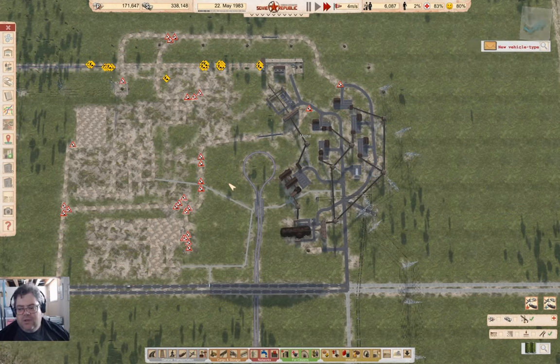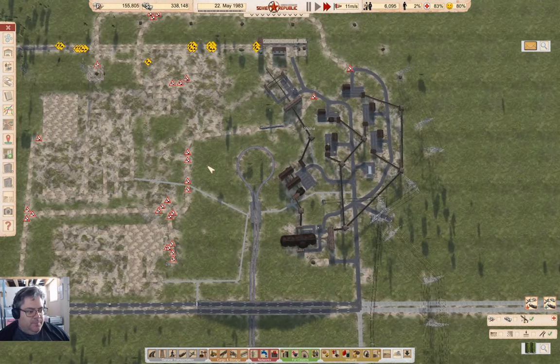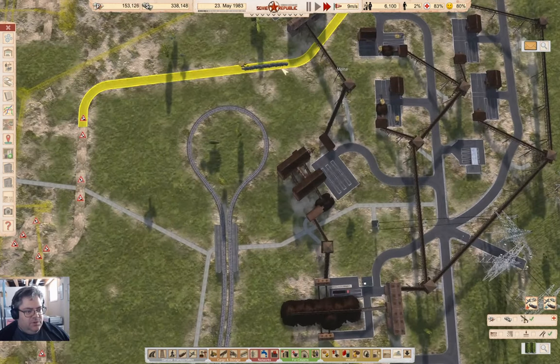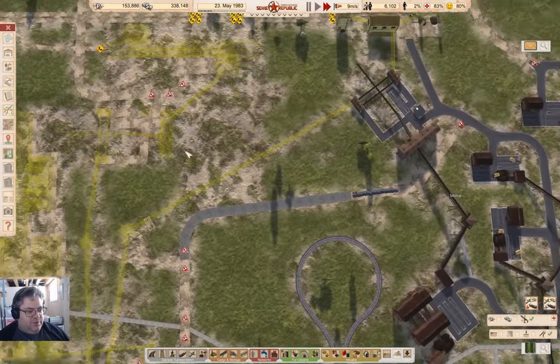Hey everyone, welcome back to Lucky Corners in Workers in Republic Soviet Resources. The past couple of episodes have involved getting this bauxite operation going, and that's happening slowly - building some road infrastructure, that sort of thing.